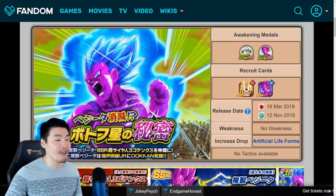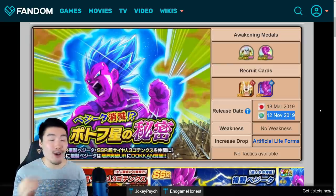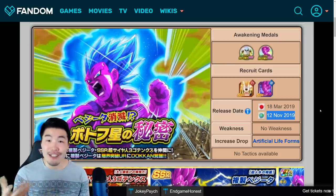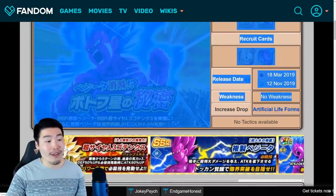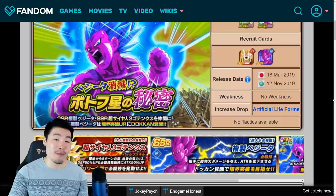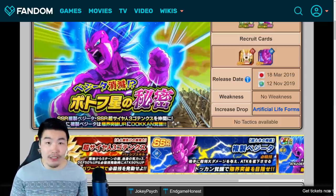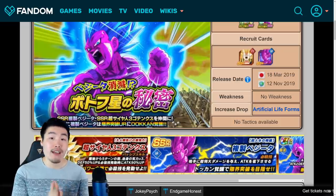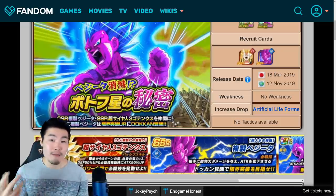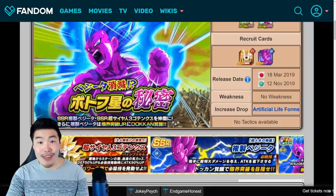So first things first, the release date is November 12th, 2019, which is two days from now. And that is also when the thank you celebration officially starts. And the increased drop category for this event is the artificial life forms category. So if you guys are planning to farm the event for the drop characters or medals or anything else like that, then make sure to bring as many artificial life forms units on your team as possible for the biggest boost and also the most bonus drops. It just saves you a lot of time, so definitely do that.